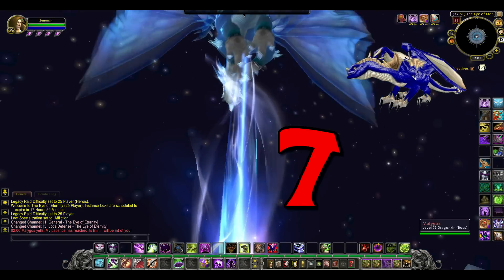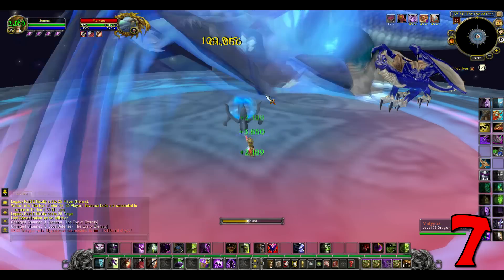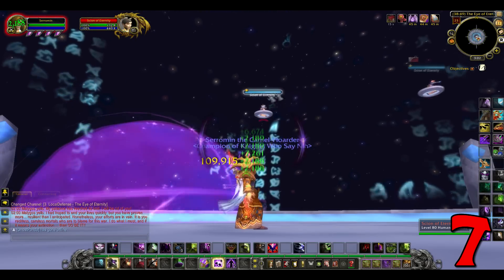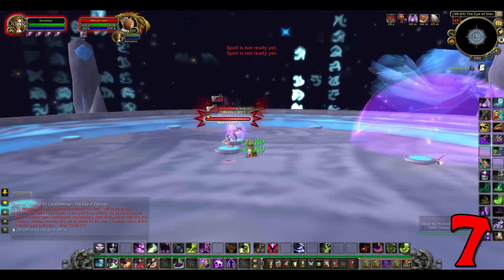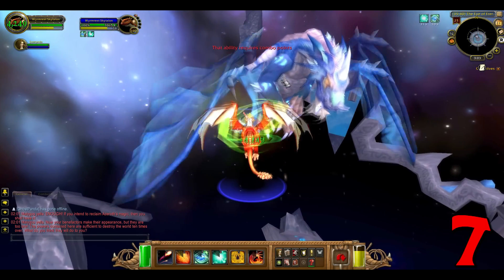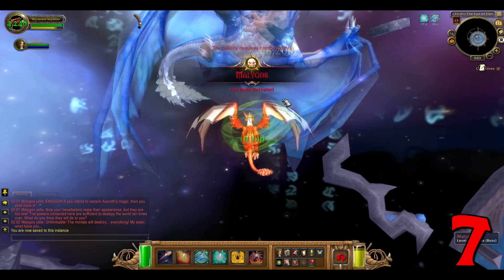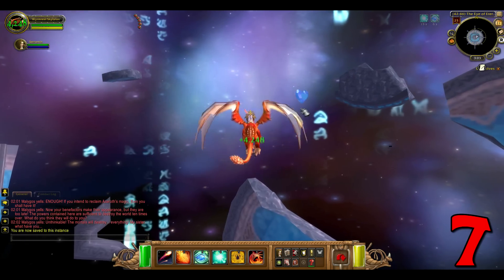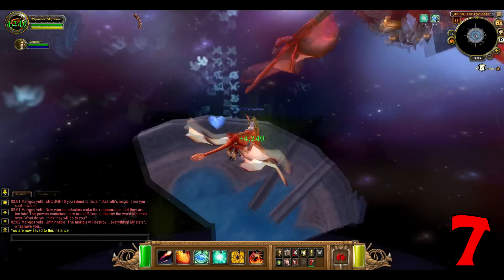Number 7: Blue Drake. Also drops from Malygos in the Eye of Eternity. Same fight — if you are level 100, you will kill this boss, maybe even with one shot. Kill the adds, the platform will be destroyed, attack the boss on your dragon, loot the gift. Easy to farm. One boss, 1% drop chance, two mounts to get. I've got a sudden feeling of deja vu.